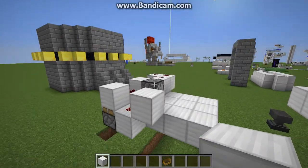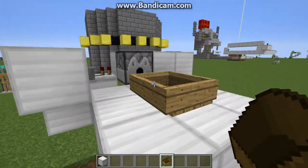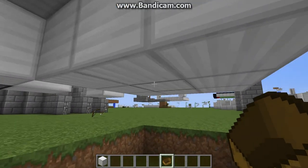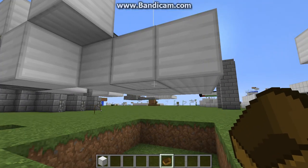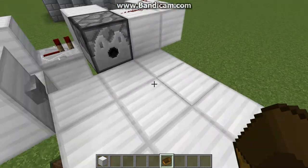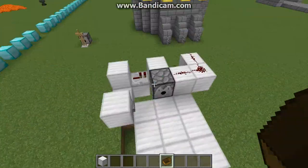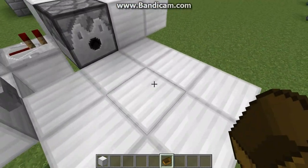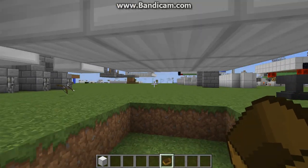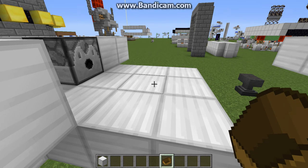The way it works is you need the boat to be on ground level — it can't be floating. When it breaks, you glitch through the first layer of blocks underneath you. You can break it in any way: lava, arrow, another player hitting it, or running it into a wall. As long as you're on the ground and there's air beneath you, you will glitch through.